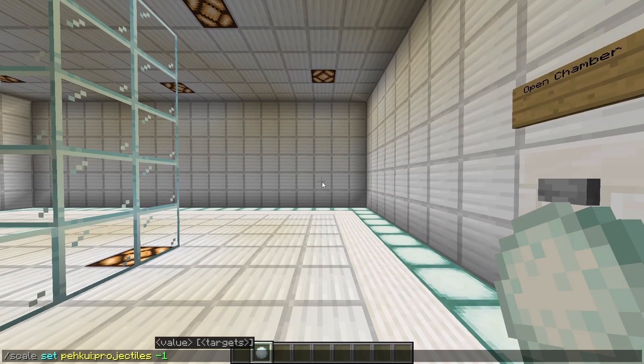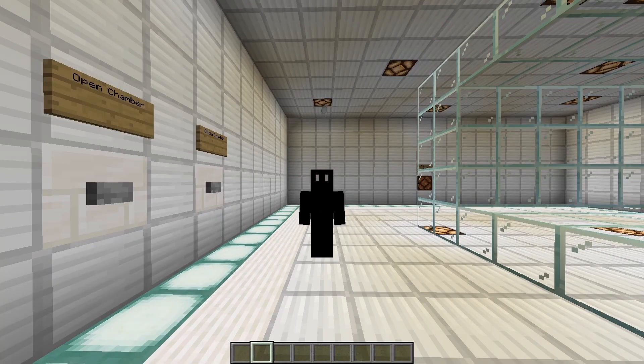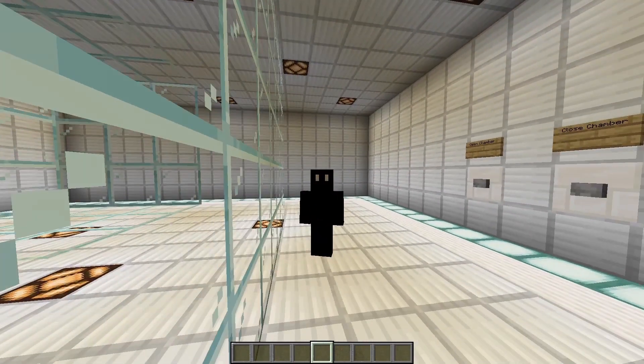Next up is projectiles and drops. You throw and shoot things backwards, and they float. Onto what is probably the best bit here — the sizes.